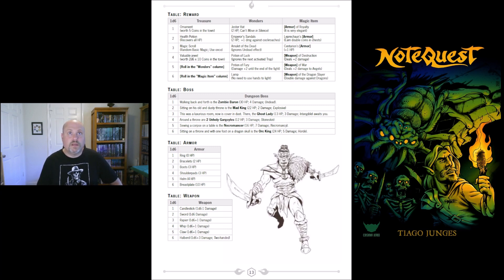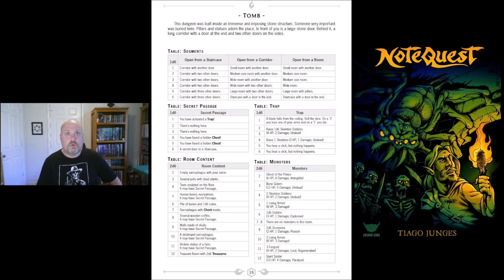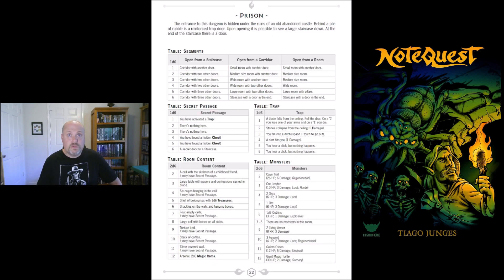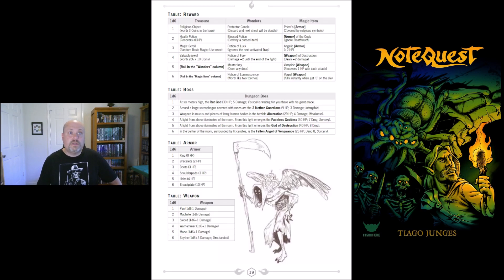There's a reward for completing each room — it could be healing potions, magic scrolls, and so on. You might also have a boss show up: a zombie baron, a mad king, a ghost lady, two unholy gargoyles. There's some armor and weapons too. There are other dungeon location types as well: crypts, tombs, sanctuaries, temples, and prisons. Finally, there's a graveyard section where you write down the characters who died, what dungeon they were exploring, and the cause of death.